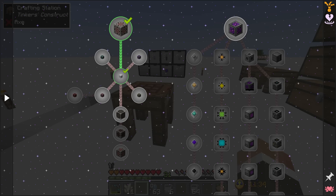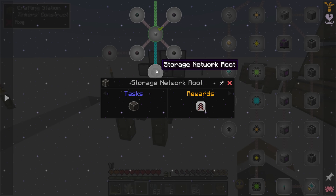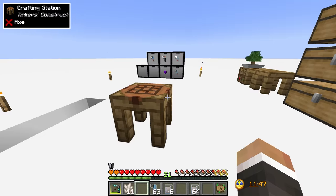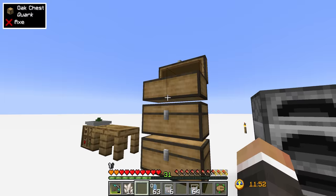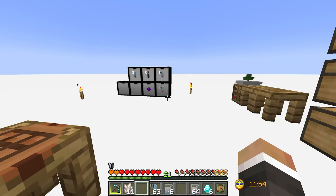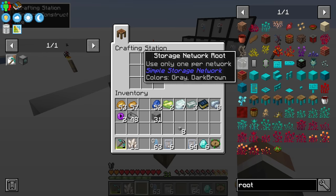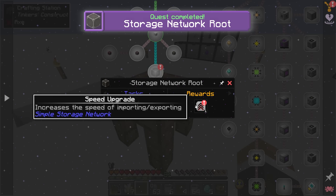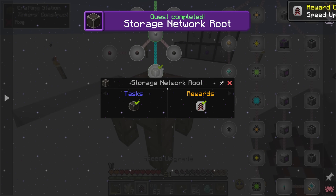There are a few rewards for some of the other blocks we're going to make here. The storage network route is the heart of the simple storage network — to make it we need four nether quartz, four network cable, and one diamond. We have access to the nether and some nether quartz, we mined some diamonds at the end of the last stream, and we just made eight network cable, so crafting the storage network route should be easy. As a reward we get a speed upgrade.